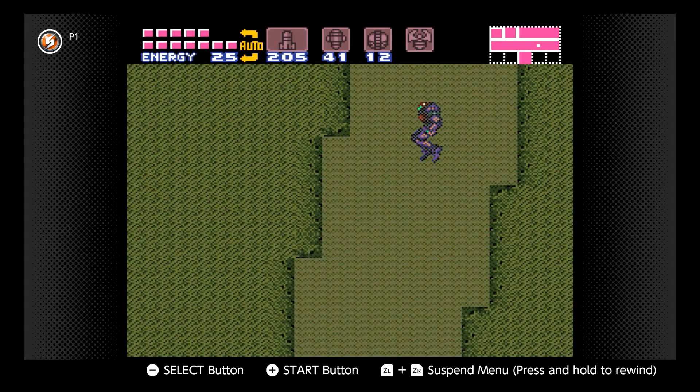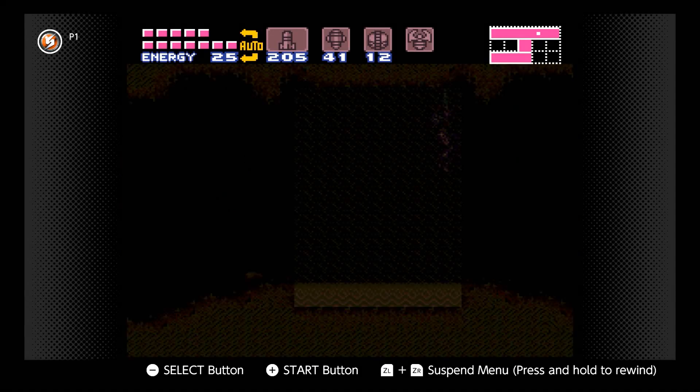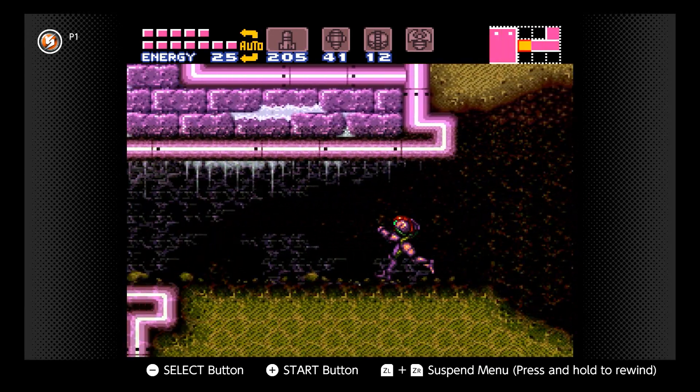Remember when I said I couldn't kill the puffers before? Not a problem anymore — plasma beam. Like I said, huge power spike. It's probably a bigger power spike than the wave beam, but not by a whole lot, because at the time you get the wave beam, you have like no power at all.